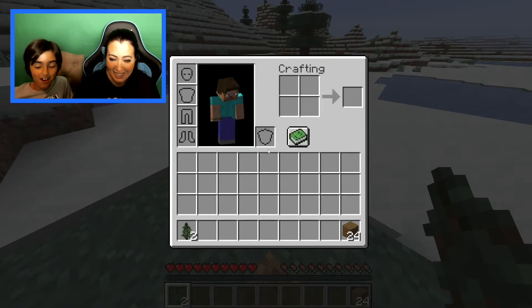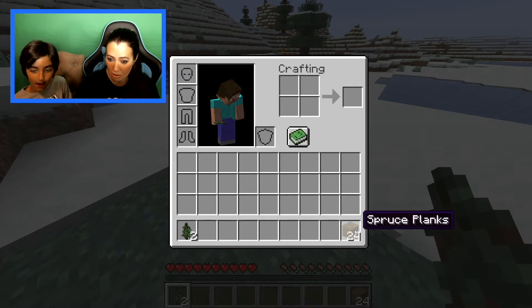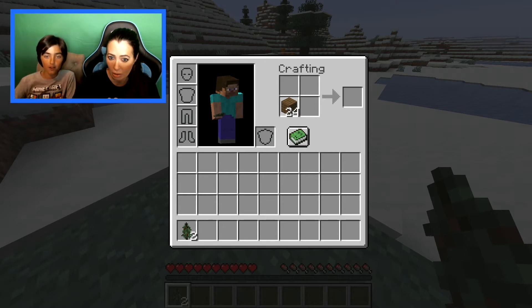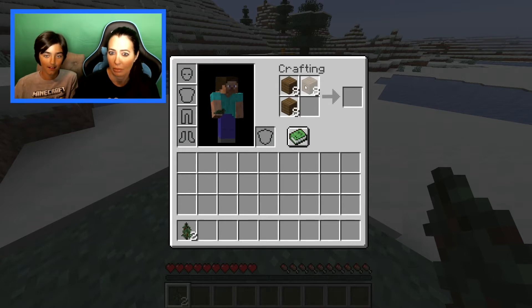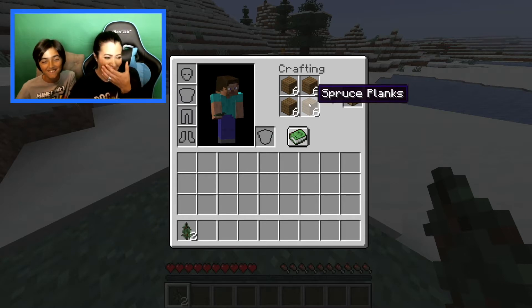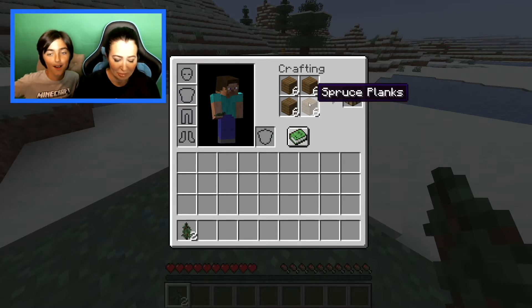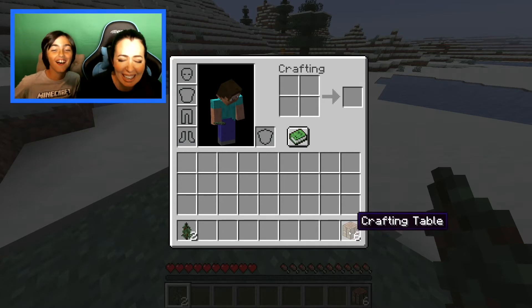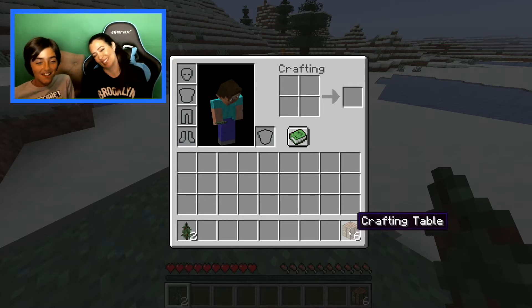Back to inventory — left click the wood, bring it up to crafting, then right click to split. Hold shift and click the crafting table. Mom made six crafting tables.